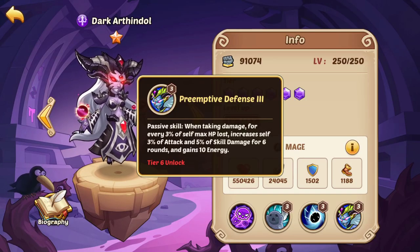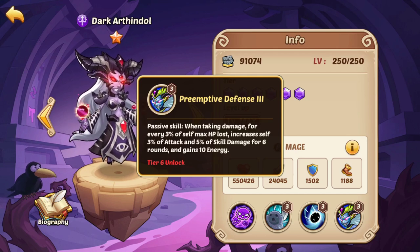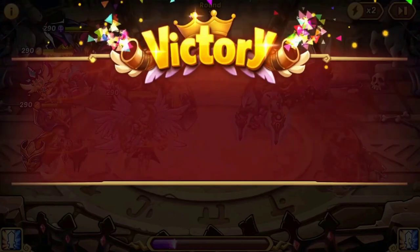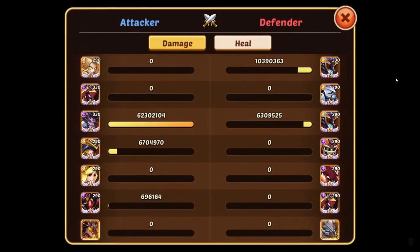Therefore, the more damage a Dark Arthendhal takes, the more damage she'll be dealing to your opponents. If you run her with a hero that can heal, Dark Arthendhal benefits multiple ways — not only does the healer keep her alive, but because she has a finite amount of HP, the healing means she can take more damage, and therefore deal more damage back to the opponents. Hence, running a healer alongside Dark Arthendhal was a really powerful way to get the most out of her damage.